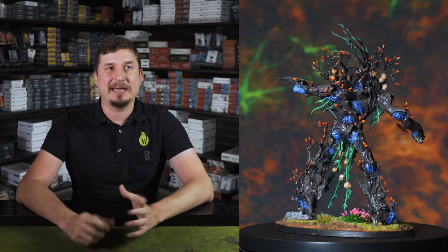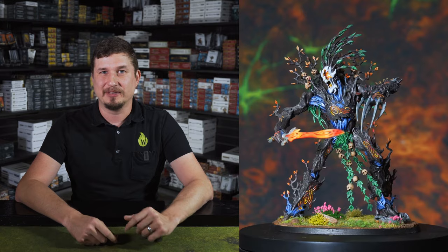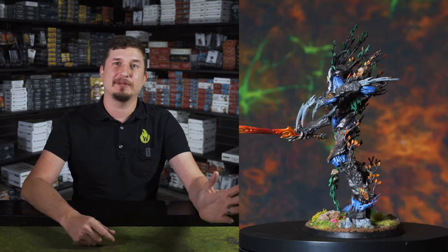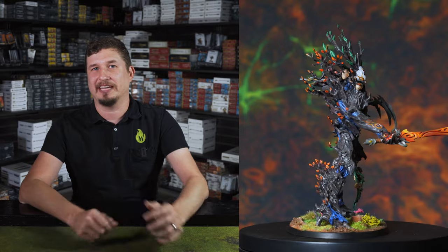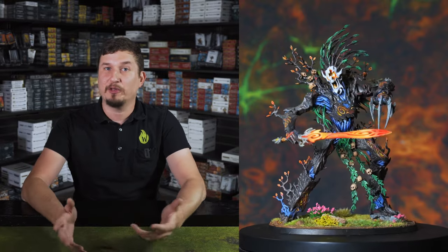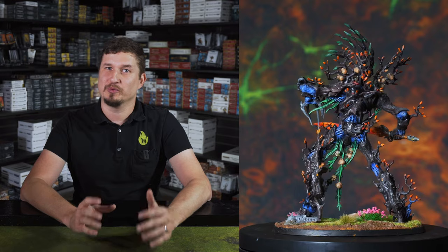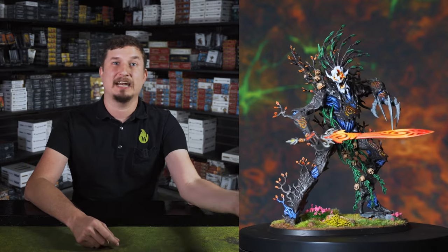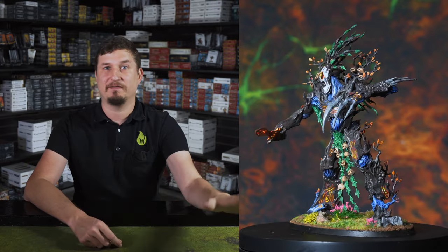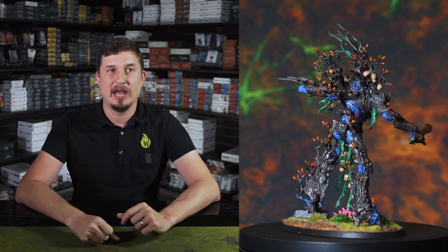With the Greenwood Gladius on Durthu, he's a big hammer unit. Things can be a little swingy — sometimes you're doing 24 damage, sometimes six or zero — but we can Strike and Fade. If we go in and whiff, just teleport him out, keep him safe, and try again next turn. Durthu can also do a monstrous rampage to make somebody fight last, which lets you resolve a different, more important fight first. If you wipe that unit, now Durthu gets to fight into the next thing first. I've had a really good time with Durthu and put him in most of my lists.